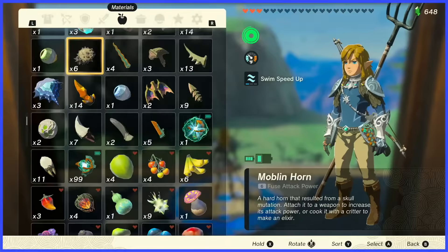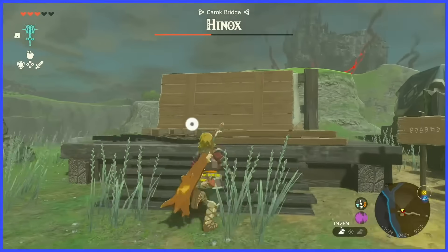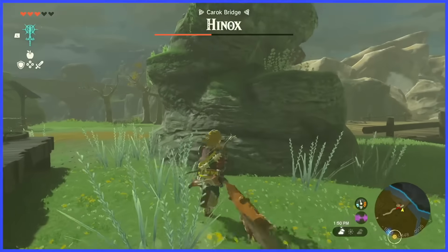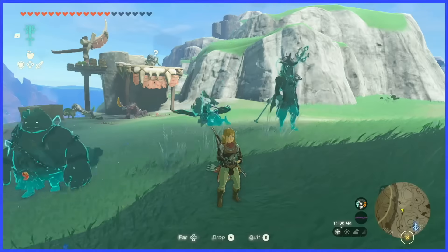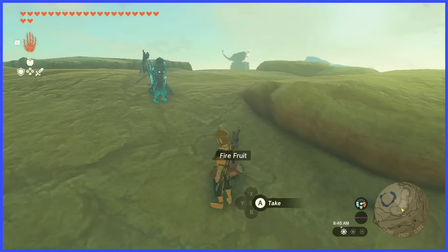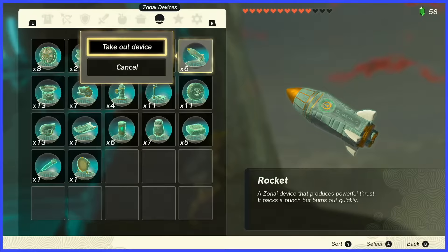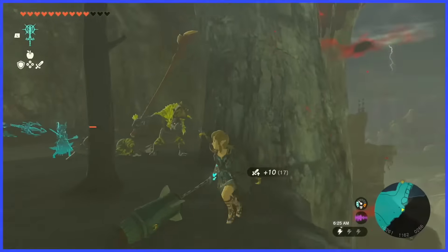Why do I have to do all this? It should be as simple as selecting the item in your menu and hitting a Fuse button. That's basically how it works for arrows. I get they want you to fuse with items on the fly when you find them in the world, and the ability works well in that scenario, but using it in menus with arrows without having to select the ability — while not being able to use it in menus with everything else and needing to have Fuse selected while doing it — is inconsistent, it's clunky. I've lost many a material dropping it in the world to fuse with.